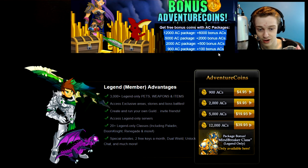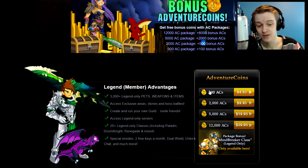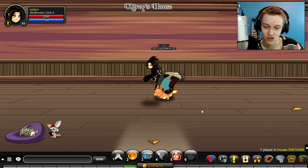You get an extra 100 for this one, so you get 1,000 instead of 900. You need 1,100 per navel, and they release 2 navels on average each TLAPD. So you might want to pick up the $10 package because you'll get an extra 500, which will be enough to get both navels. If you want to invest $10 to get both of the rare navels that come out this year, I would advise that.